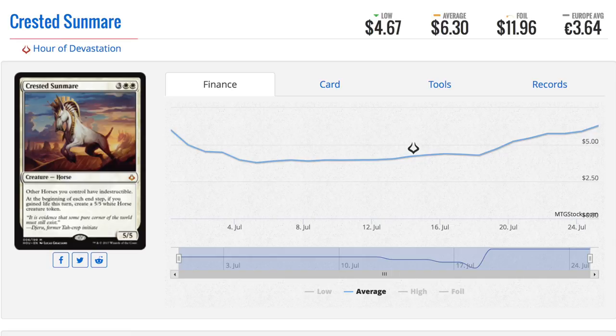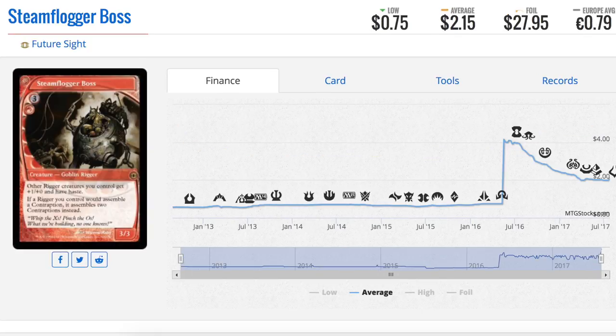We have another Hour of Devastation card. A lot of those cards have been going up — Hour of Devastation didn't follow a typical path where cards were super expensive to begin with. This was my favorite speculation out of the set; I made a video about it when it was under four dollars, and now it's at six dollars. It's powerful — that's all I need to say. It's a mythic, it's a horse mythic, it creates other horses, and it gives indestructibility. All very good stuff.